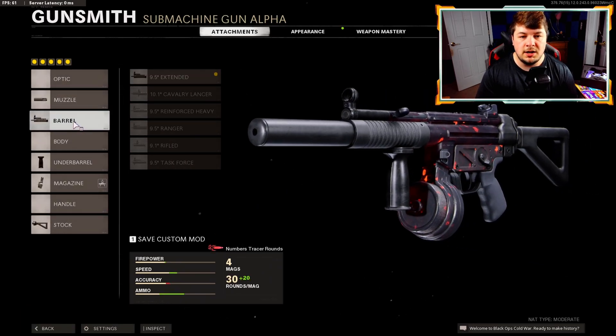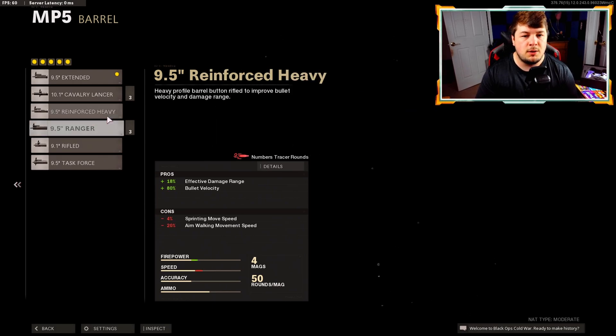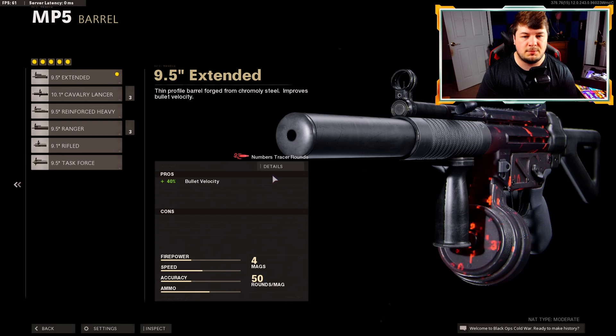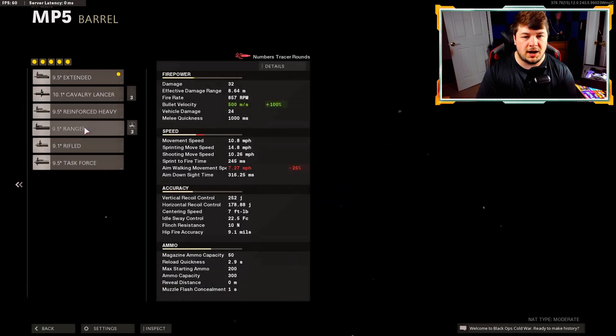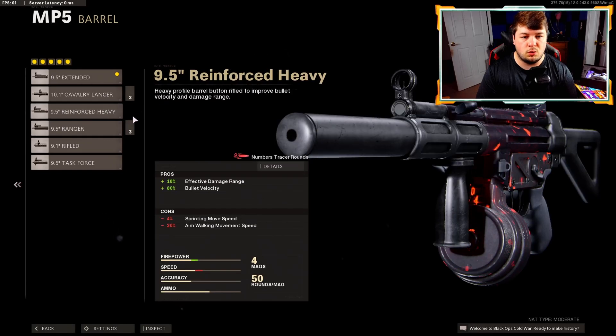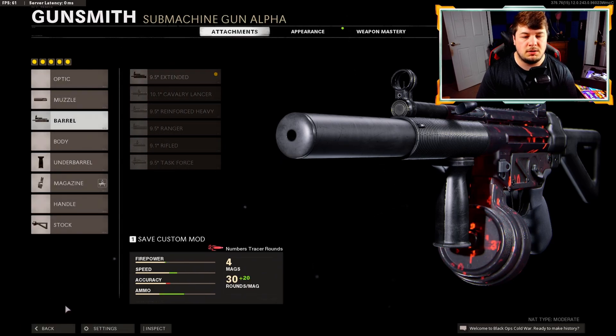Getting down to the barrel, we have the 9.5-inch extended. We have zero cons to running this one, while gaining 40% bullet velocity — that brings our bullet velocity up to 350 meters per second. Normally I like to use the ranger or reinforced, but as you can see they both have negatives in the aim walking movement speed, meaning our strafe speeds are going to be much better without them.